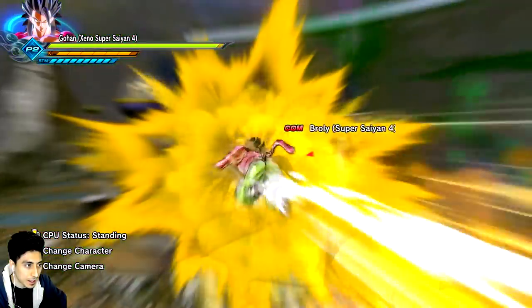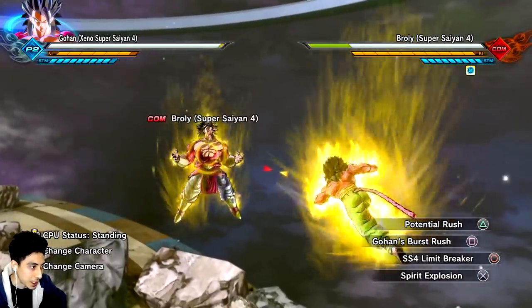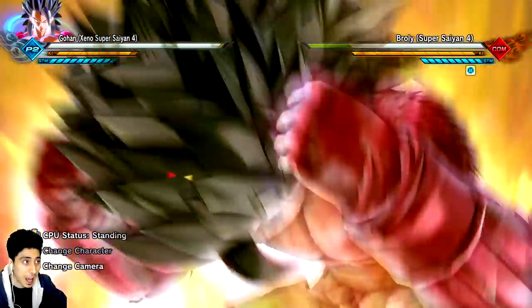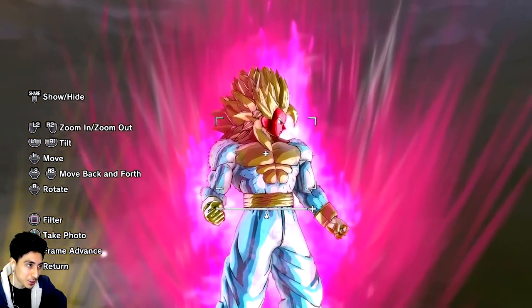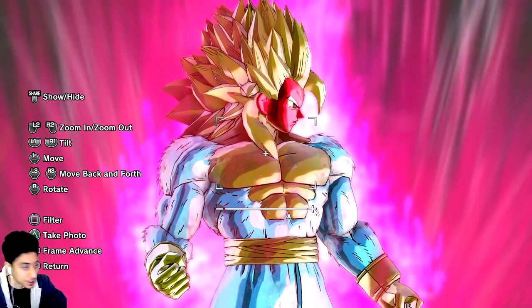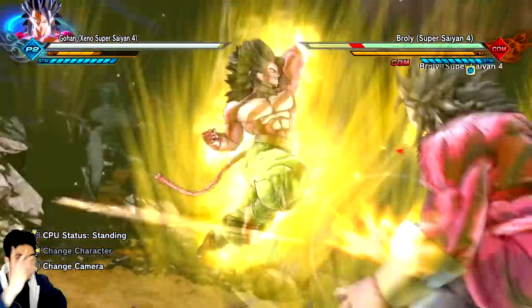Last thing I gotta show is the Time Patrol Gohan — he looks really nice. Let me just see what happens if I go Super Saiyan 4 Limit Breaker. He's not supposed to have this, but what happens? Dude, is that Super Saiyan 5? Holy shit! New Super Saiyan transformation. This is what Dragon Ball Heroes is gonna look like in 2027 — I'm just saying. Alright, we're not doing that. But there you have it, that is the main showcase. I want to see more Super Saiyan 4 characters in this game — just more Heroes integration.